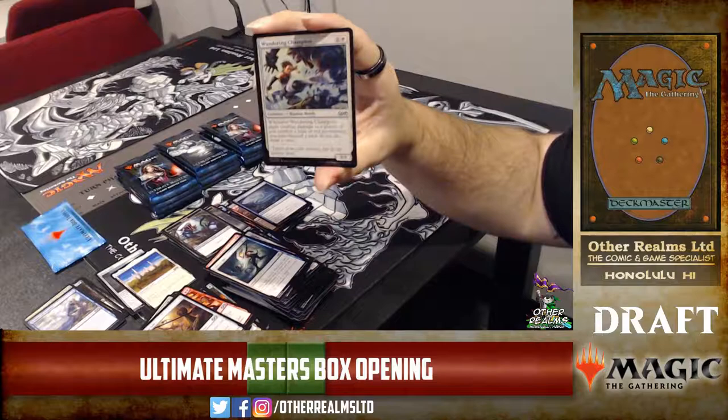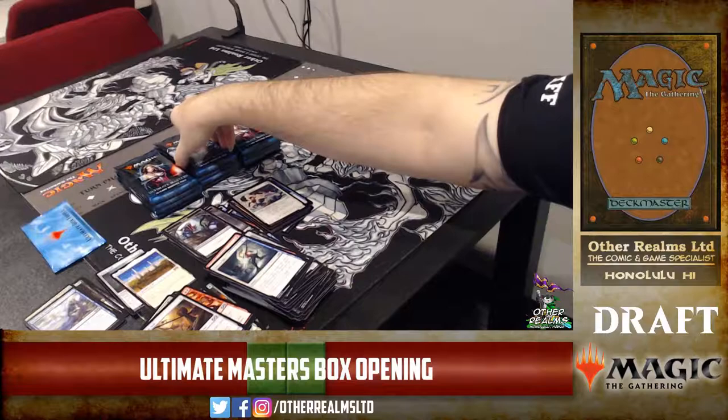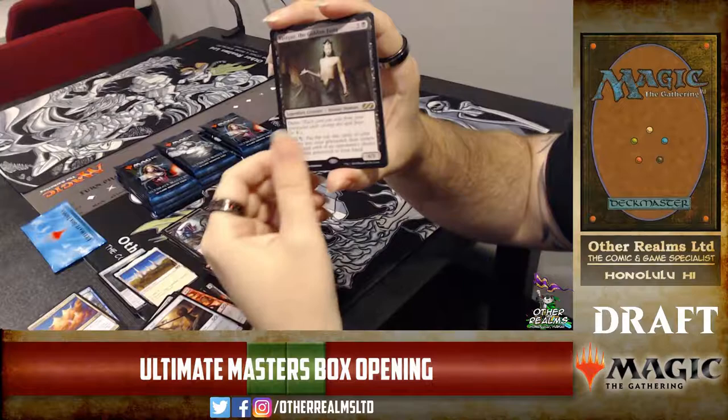Wandering Champion — two-mana 3/1. Whenever it deals combat damage to a player, if you can play a blue or red permanent, you may discard a card and if you do, draw a card. Not bad — it's a pretty sweet two-drop. We've had some pretty cool bombs so far. And the Worm token is a new one — never had that one printed as an actual token before.